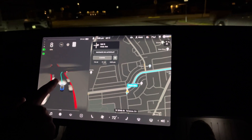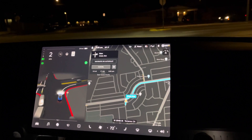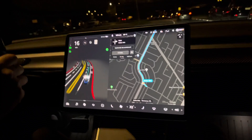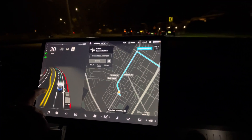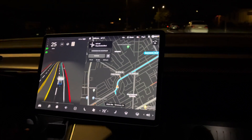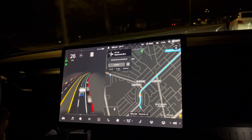It shows everything right now — the stop sign, the intersections, all the cars. The more solid things are, the more it's confirmed that it's there. If it's a little hazy, it just doesn't know the exact measurements yet. But every time I drive down here it'll memorize it. Right now it's me driving, so when this turns blue that means the car's driving. This is just showing what it sees.